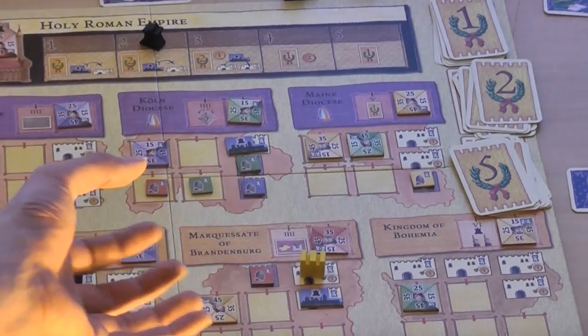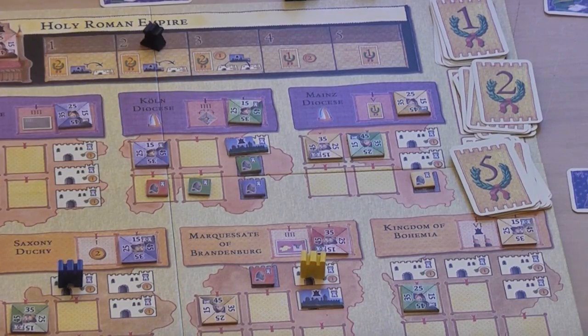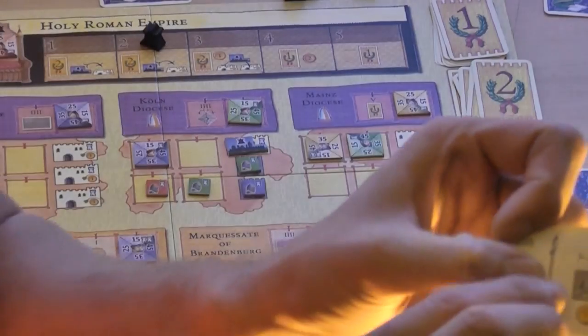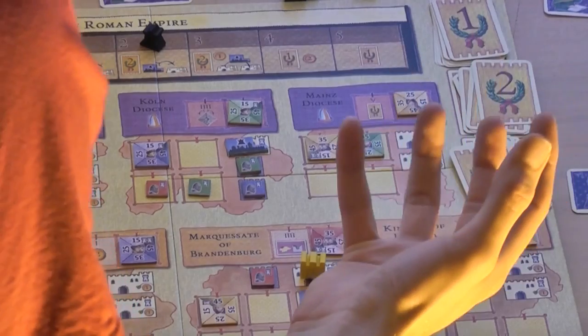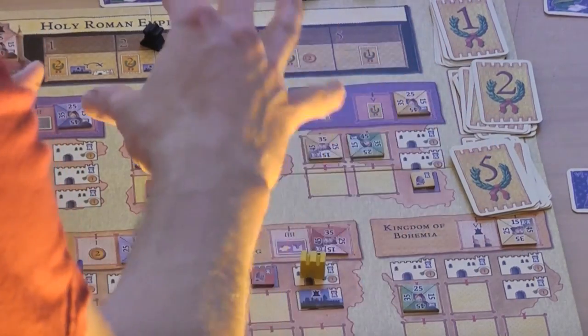The final cycle is the cycle of knights. The knights are probably the most flexible way a player has to get control over an electorate, though they're also the weakest — they can get pushed out by nobles. But they're easy to move around and easy to put down. They're governed by an action card which doesn't go away; the other action cards are finite, so as players play them, that action no longer becomes available. The knight action is always available, and so the knights during the course of play are going to be moved around quite a lot in order to gain control of different electorates.